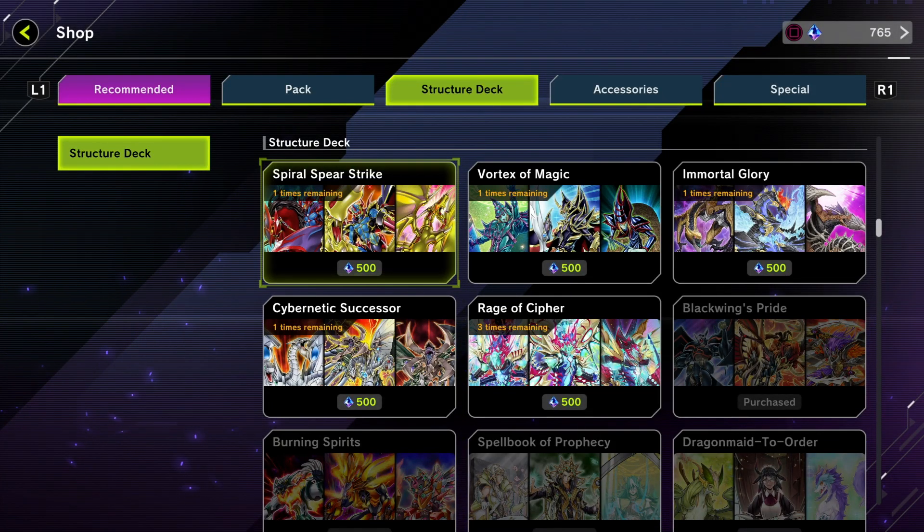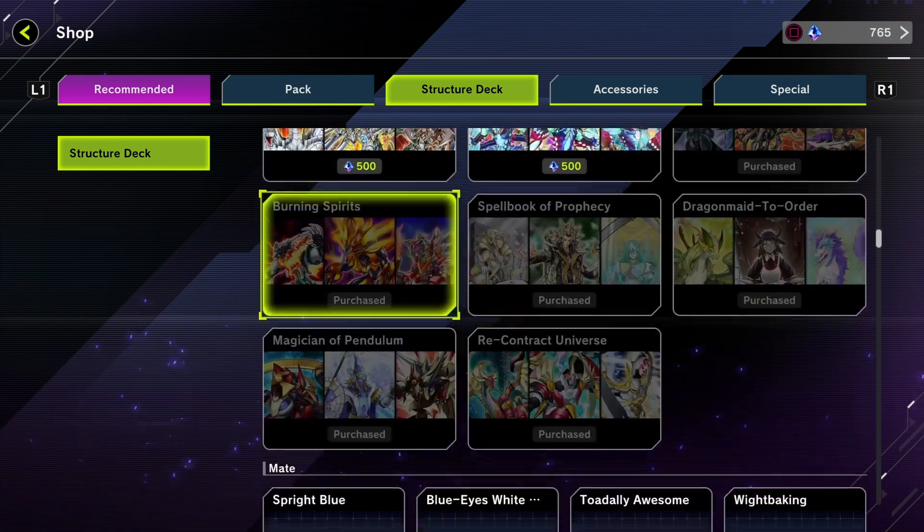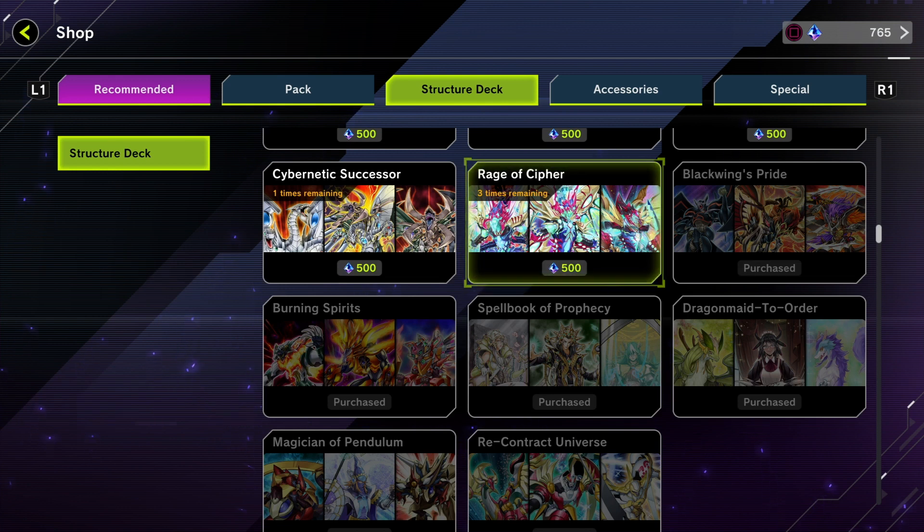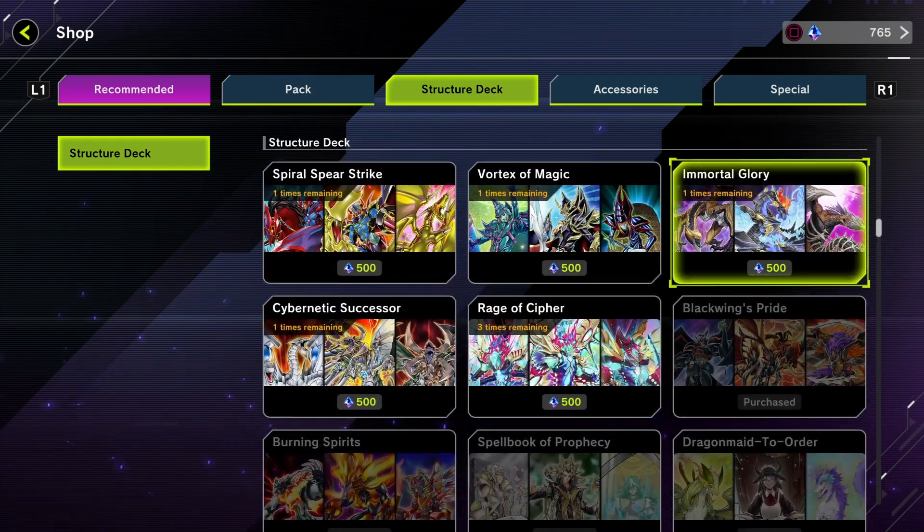Ladies and gentlemen, we are back with another video. This time I wanted to talk about the 5 best structure decks to get in Yu-Gi-Oh Master Duel. As I mentioned before, I'm a free-to-play player, I have to go budget with these decks, and I've tried most of the structure decks. I don't know too much about Rage of Cypher or the Galaxy Eyes structure deck, but I do know a lot about all of the other ones. Let's talk about the structure decks and I'll tell you which ones are the best, and I'll show you my builds of them as well.